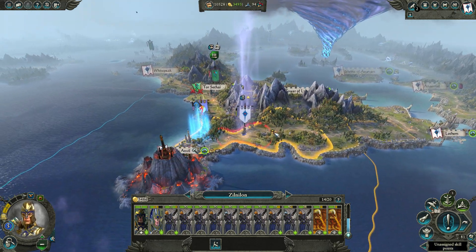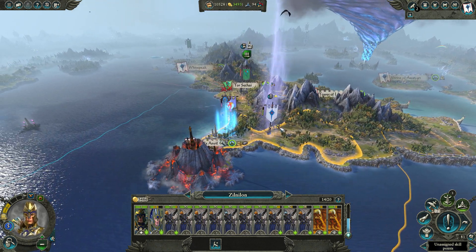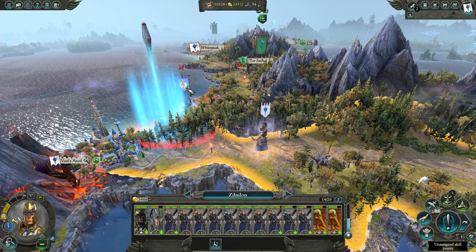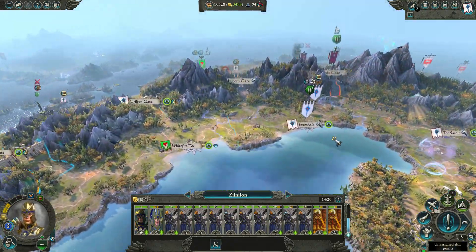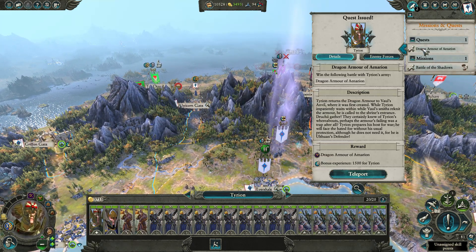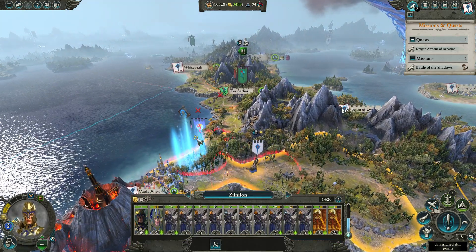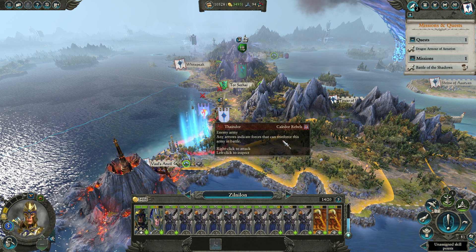What's up guys, Ragnarok here with episode number 39 of my High Elves Mortal Empires campaign on Legendary Difficulty. Previously we fought these rebels and took a little bit of damage, nothing too serious. Tyrion is also ready for his quest so we're gonna teleport and do that, but first we'll finish the rebels off — we'll save the bigger battle for a second.